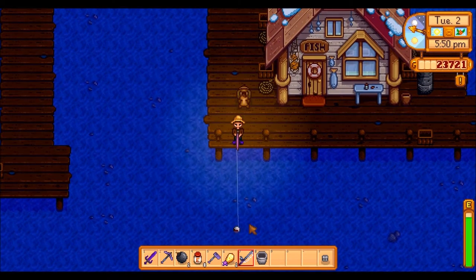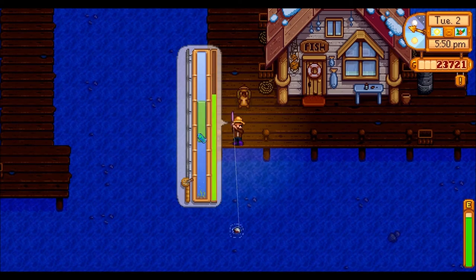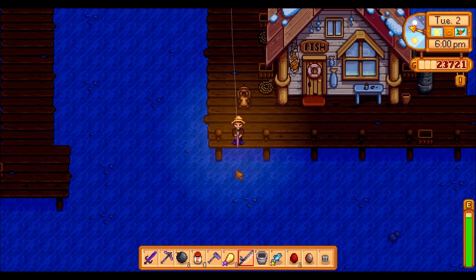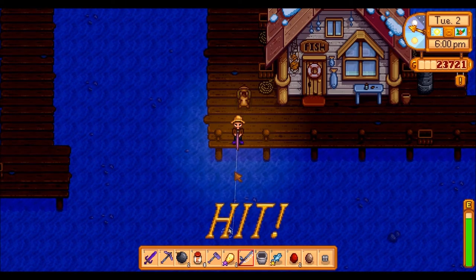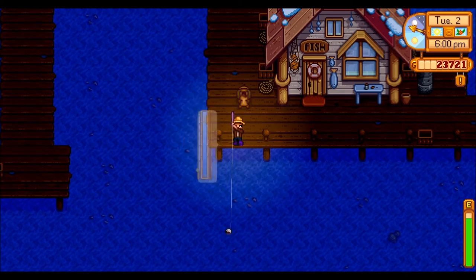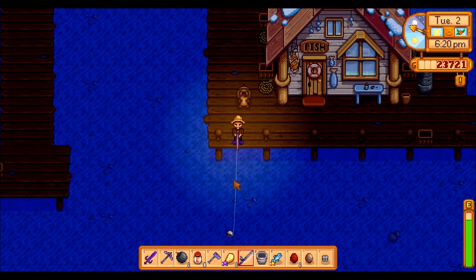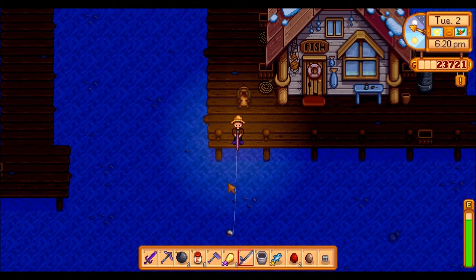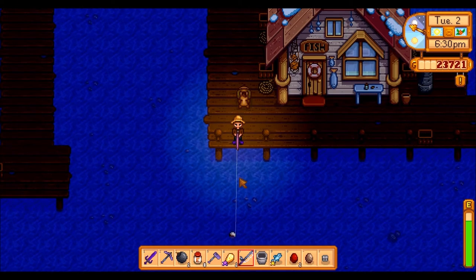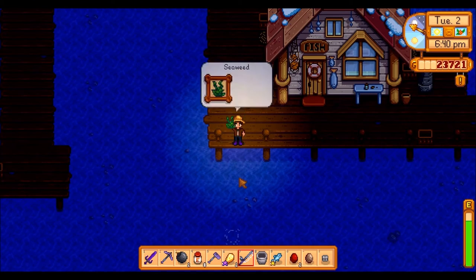It looks like Willy's gone up to the saloon, so we should be able to find him if we do catch a squid. Willy's mission just said 'catch a fish from the ocean on winter nights,' so that should be right. I don't know whether or not you need to have it raining or snowing — it's apparently snowing tomorrow so we could try again tomorrow. We might check to see if there's anything good from one of these chests. Just a simple sardine — and a couple of geodes. We still need geodes to get all our minerals; we don't have all of those just yet. As we catch more and more seaweed.